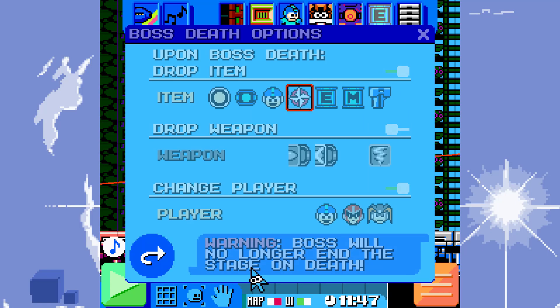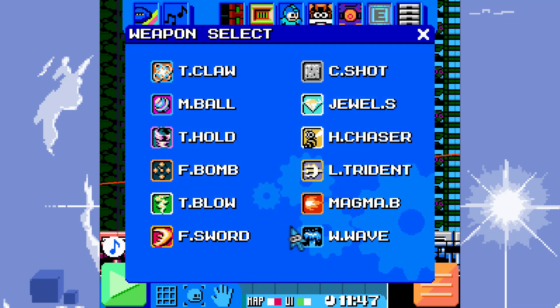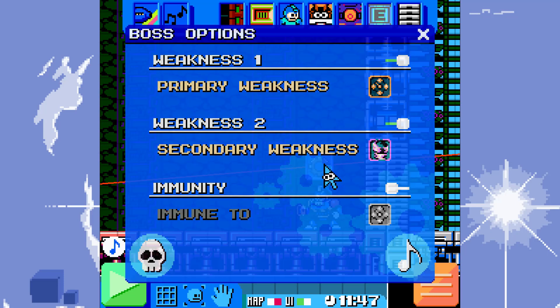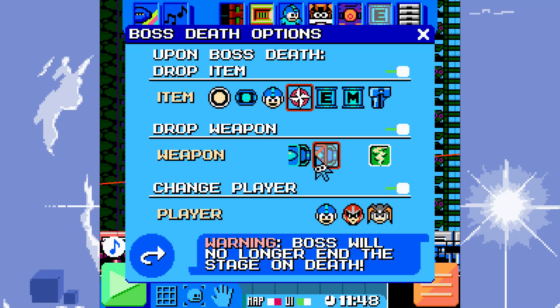We have the typical weakness thing, but now we have the death trigger options. This is the list of items we have. And then we can make them drop weapons. The boss will no longer end the stage on death.